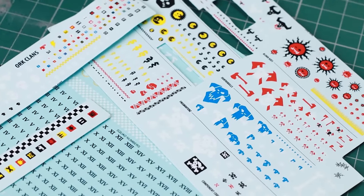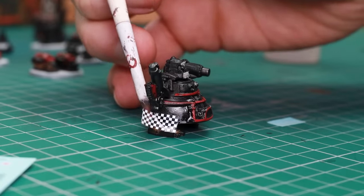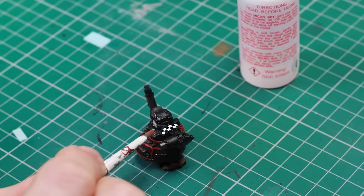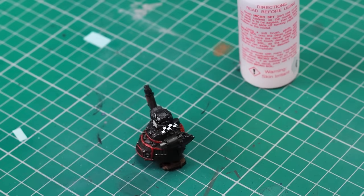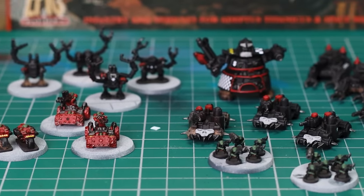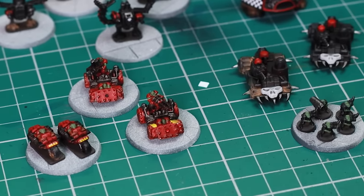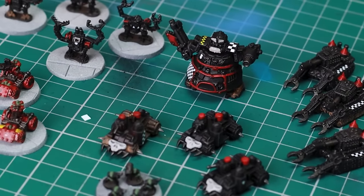I'll admit I'm not great at doing checked patterns anyway, and I'm not overly convinced I can do a good job on them at this scale. So why not jump back to transfers? A super easy way to add some colour and break up these models without too much effort. It takes a bit of time to cut them to the right size and some fiddling to get them on, but using some good products, you can really start to add some colour to the army and suddenly things feel like they're coming together. I also had some yellow transfers for the Evil Sunz — the red bikers and buggies — and that seemed to do a huge amount for those despite being an awkward, super fiddly process.